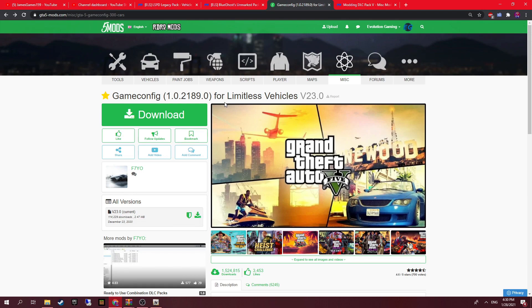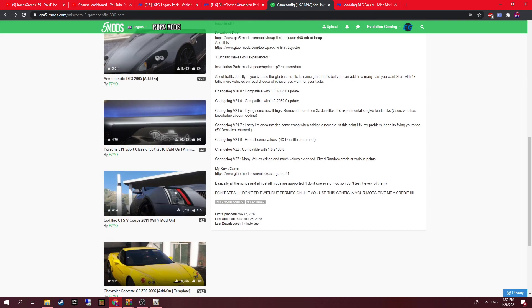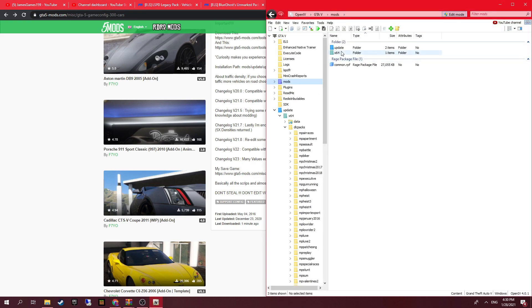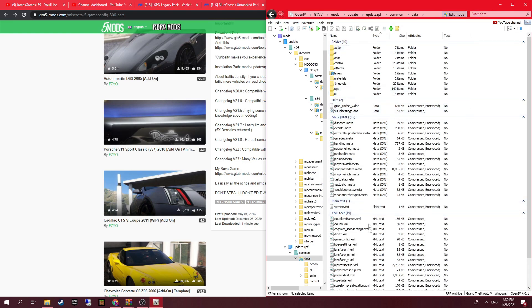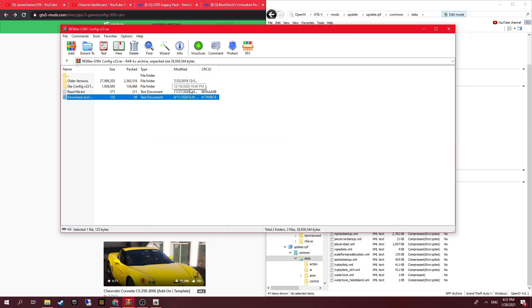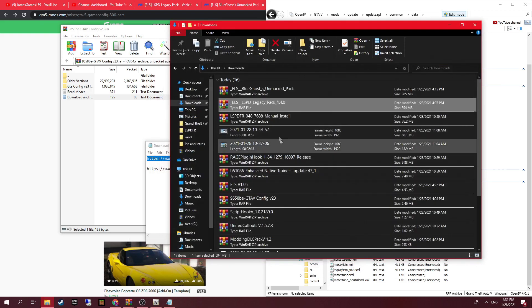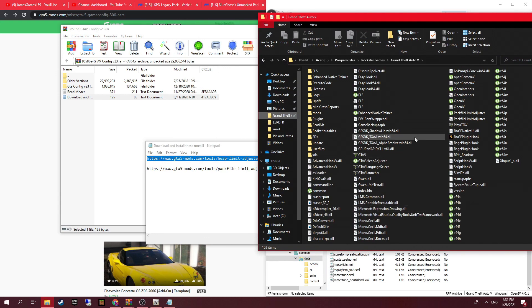Now let's talk about installing add-on vehicles. First you're going to need a game config — this allows you to have add-on vehicles. Download this file; you can also change the density of AI vehicles so you can allow loads of vehicles. You pull it into update > common > data. You'll also need to install a heap adjuster and pack file adjuster — it's all in the files. Copy and paste the links into your web browser, then drag and drop them straight into your GTA 5 directory.